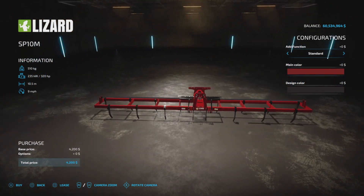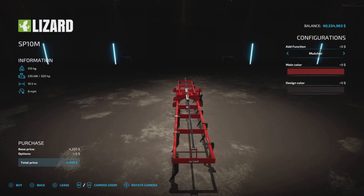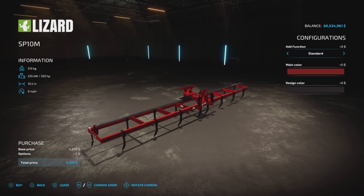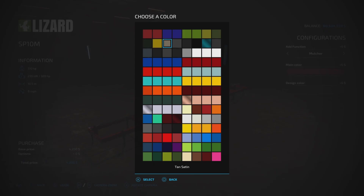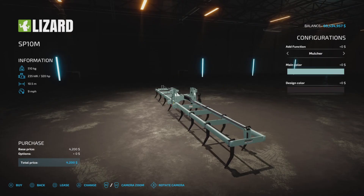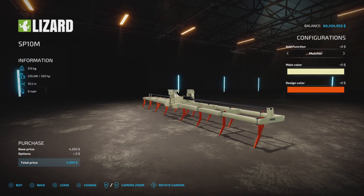Both versions are actually identical in options — one just is allowed to go faster. The add function choice is Standard or Mulcher. I'm not sure why you would pick Standard; I would just go with the Mulcher all the time. You also have a whole range of main colors, including some fancy ones, and no charge for colors. Design color covers the tines.